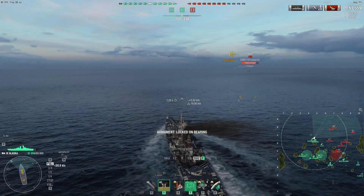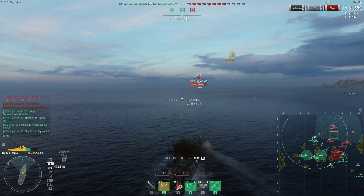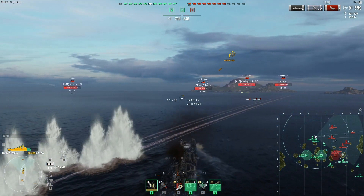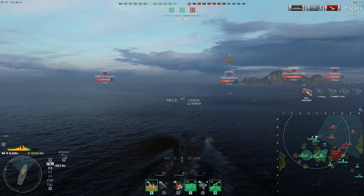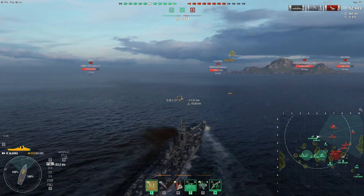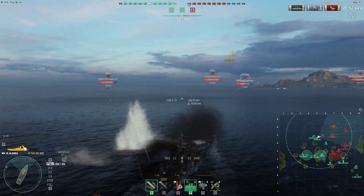I'm going to try to sail in a direction that keeps me near my battleships. I want to stay in a position where the Amagi either has to show more broadside to my battleships to bring all her guns to bear on me, or simply pick a different target. If I'd kept sailing toward the map border I would have isolated myself, and the Amagi could have brought all her guns to bear while staying angled against my Vladivostok and Richelieu — that obviously would have been a bad thing.